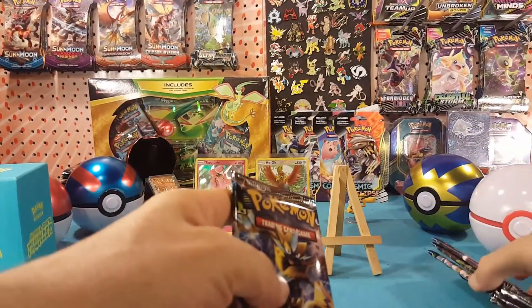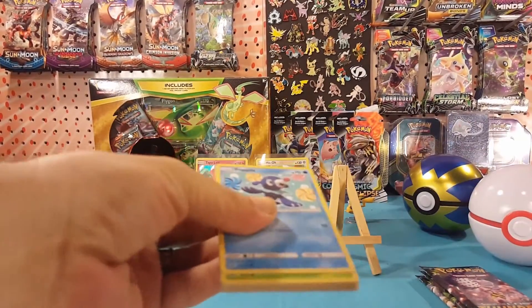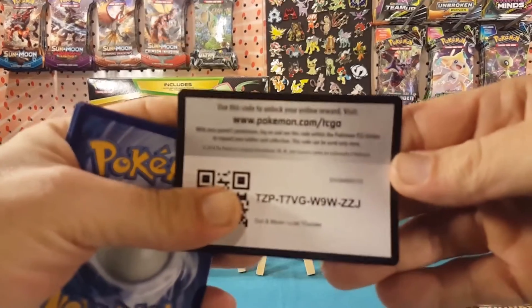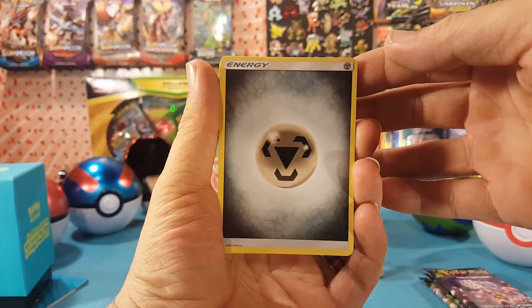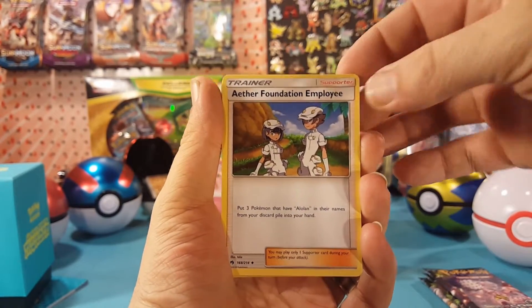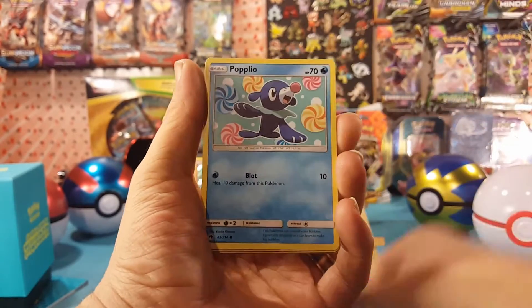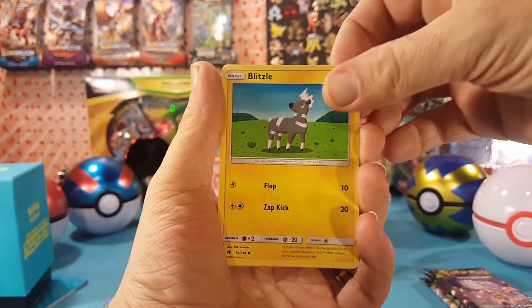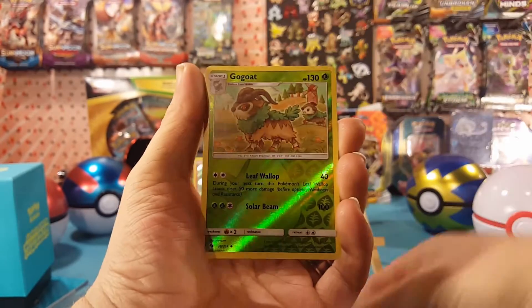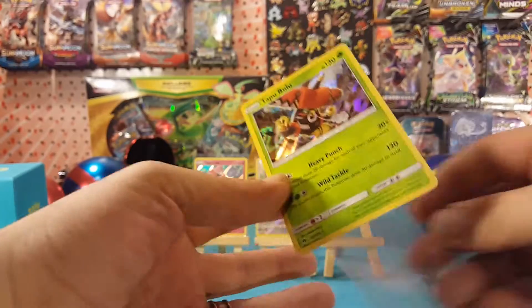Alright, next pack — we are on the back half, this is pack five. Also, if you guys haven't checked out my Patreon, I have updated the tiers for patrons on there. The different payment tiers have some nice incentives, and of course it takes more than one person to unlock them, but they are listed there. And a Tapu Bulu holo to finish it off — alright, two of the Tapus now.